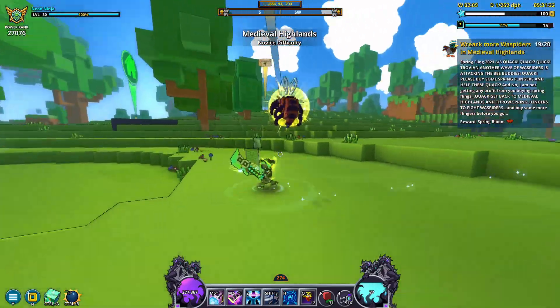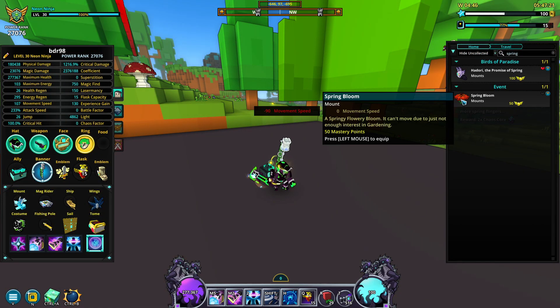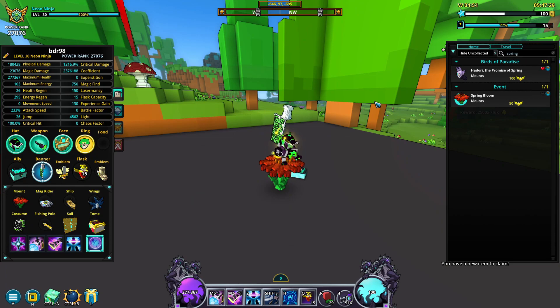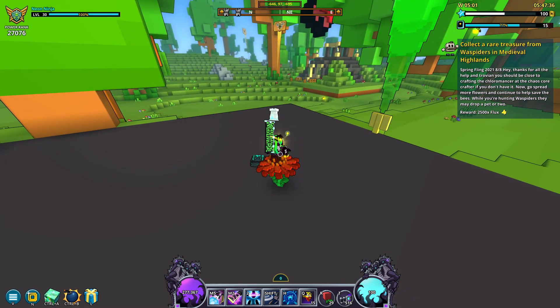After killing 20 more waspiders and receiving the spring bloom mount, it's time for the most difficult part of the event. Claim the spring bloom mount from your claims menu, then equip the mount and ride it. That's it. Doing this will grant you two chaos cores and an immediate disappointment as you realize the mount that you just received is incapable of moving and therefore is completely useless.